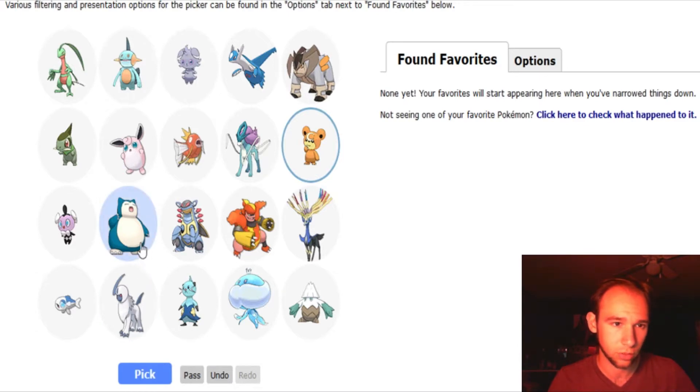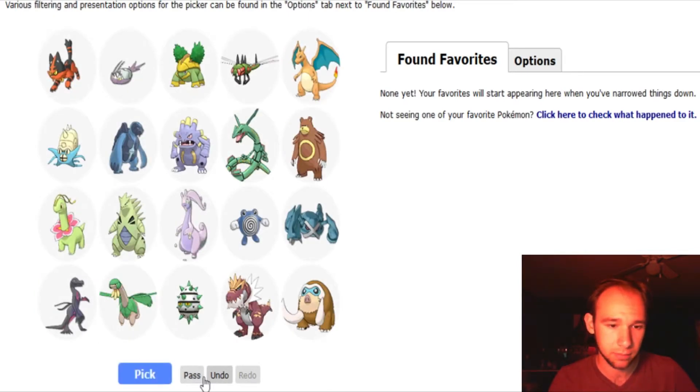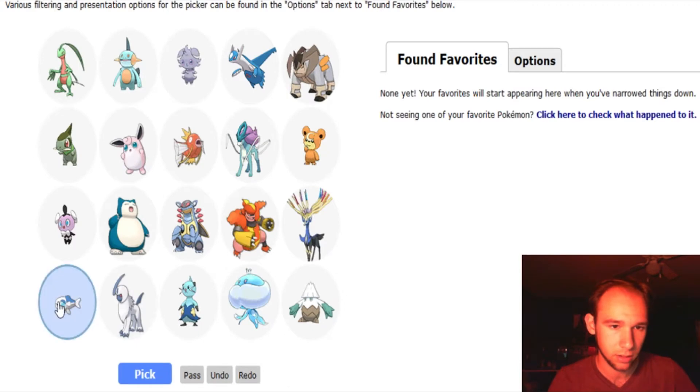We'll go with Snorlax and Azumarill. Oh, I didn't click it — undo, go back. Snorlax. Oh, I didn't see Armaldo. We'll go with the original three that I picked.